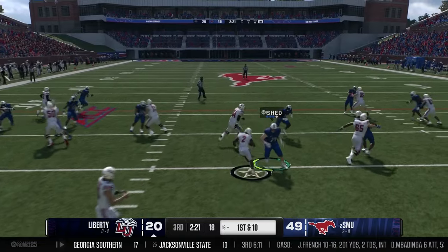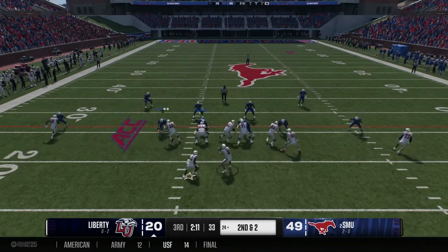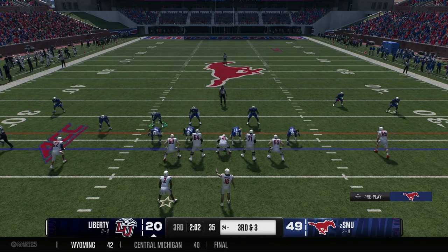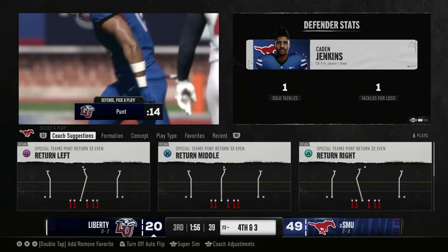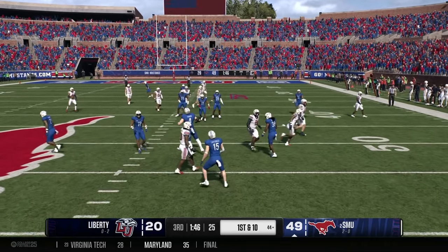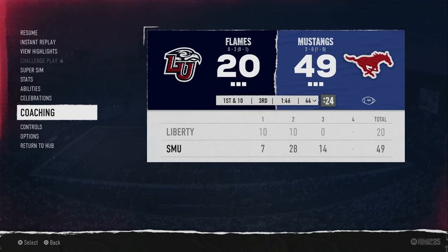Second and two at the 24 — Liberty hands off and the running back is met in the backfield for a loss. Third and three — Kyron Chambers makes the tackle. Coming out in a 4-2-5 defense to create pressure. They try to throw to the flats on the RPO — Cayden Jenkins saves the day. Fourth and three — Liberty punts. Lavender calls a fair catch and the Mustangs take over at the 44 yard line.